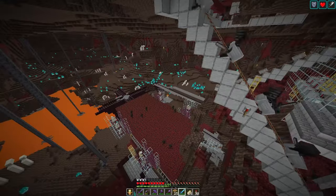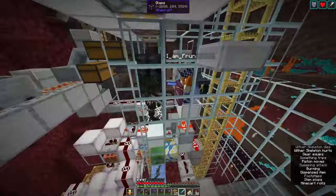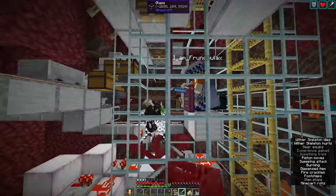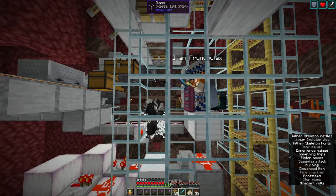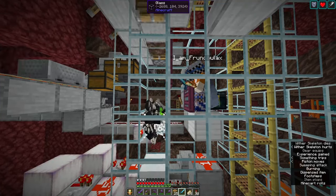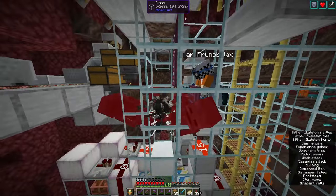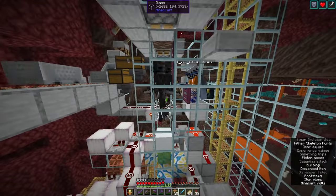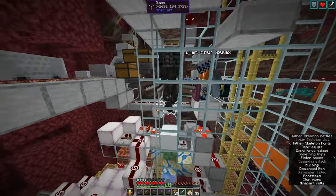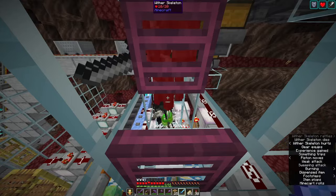1.20.4 brought a few changes — there were actually three changes I made to the farm. The player can now stand here behind this trapdoor and hit the Wither Skellies without an armor stand. This is helpful on the server because an armor stand can break if the server encounters lag. So cutting out the armor stand makes this farm much more reliable, and I didn't run into any issues. Just remove the armor stand, aim in this gap, and you're good.